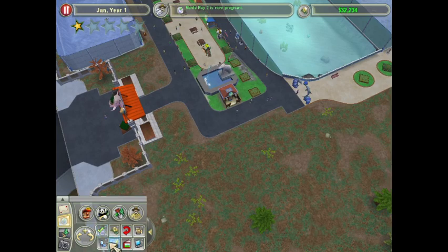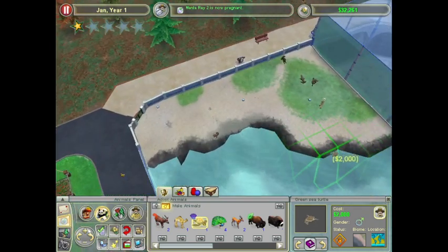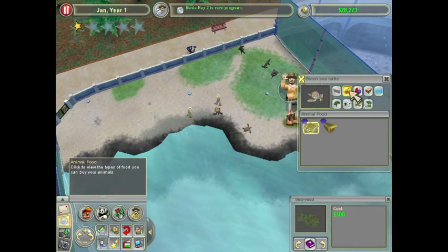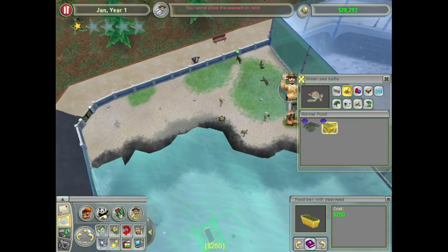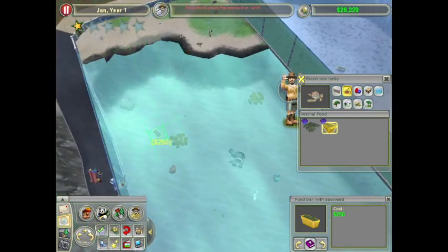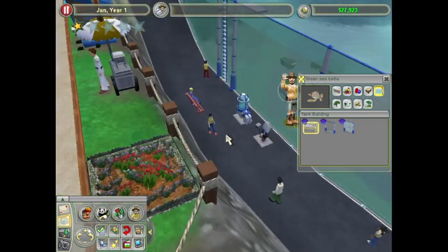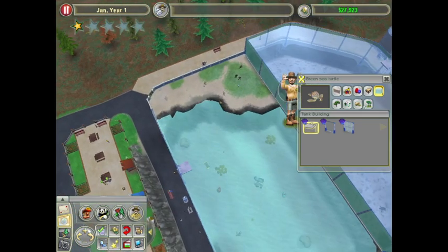Manta Ray 2 is now pregnant — that's good. Belugas are in. We do have green sea turtles, and we already have the proper exhibit for them. I think a breeding pair of sea turtles is a must. Let us go ahead and put some kelp in. I'll just put a ladder here so the zookeeper can get to it from there. Perfect.